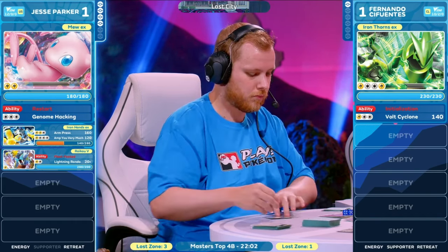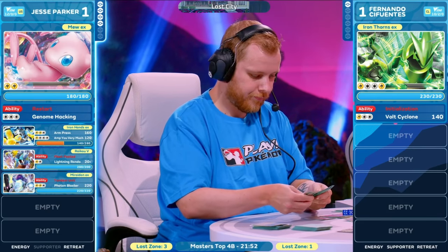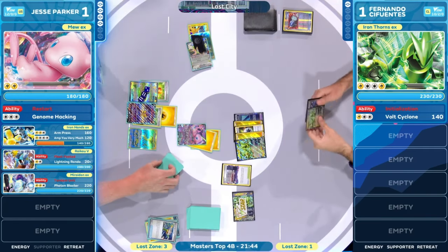That one Electric Generator finally off the prize cards, but now the energy is on that Mew EX, and you're still facing off with a lot of pressure from Fernando. Not nearly enough damage from the Raikou. Lightning Rondo — maybe a potential Pokemon you attack with. There is a little more draw looking for that Lightning Energy. Electric generator — can it help? Just going to be one here onto that Raikou V on the bench. That is the Electric Generator gone now. The one retrieved off the prize cards as well as that Mariodon EX coming off the prize cards — joining the bench for Jesse, but we still have that Mew EX. Just two energy on it.